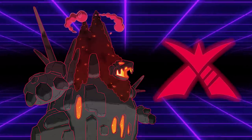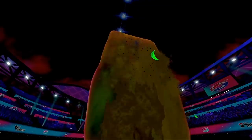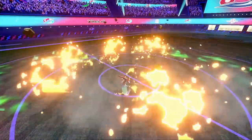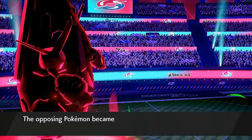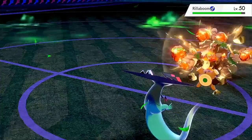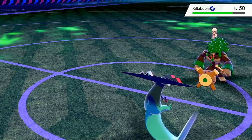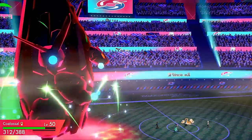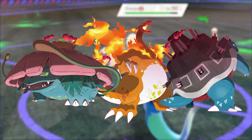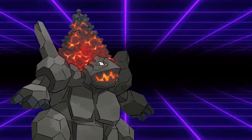Coalossal's signature max move is Max Volcarith, a powerful rock-type move that sets burning coals on the opponent's side of the field for 4 turns. At the end of each turn these rocks are active, any non-rock-type Pokemon will receive damage equal to 1/6th of their max health. That means if a Pokemon is just sitting in the field not being hit by anything and it's not rock-type, by the time Volcarith has ended it will have lost 2/3rds of its health. The only other Pokemon with access to similar moves are the Kanto starters, which have seen very high usage in 2020 and 2021, so putting Coalossal on that same level is really saying something.